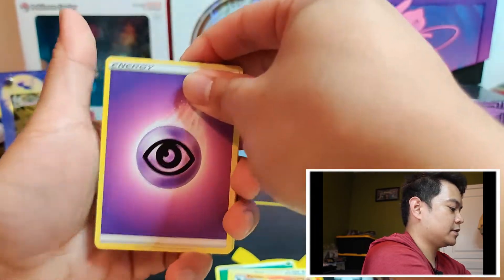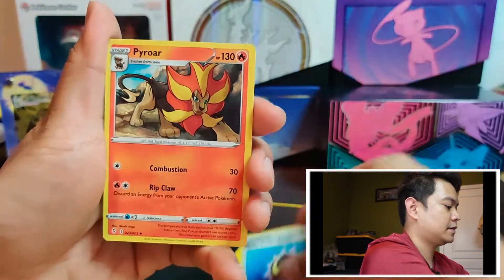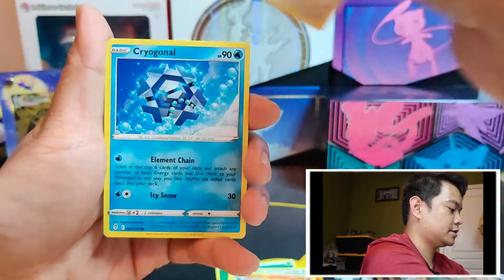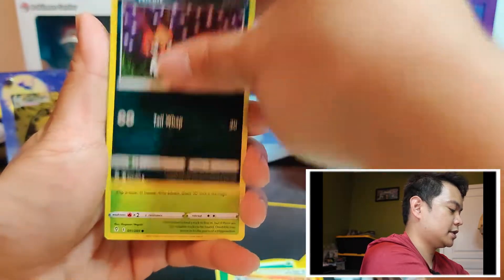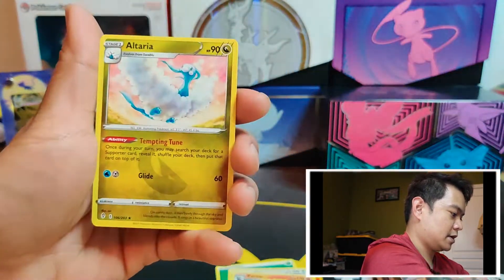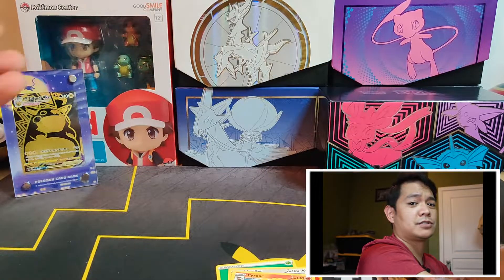Alright, pack number four — this marks the halfway point. We got Pyroar, Vigoroth, Litleo, Bibarel, Cryogonal, Nickit, Dwebble, Reverse Digging Gloves, and another Altaria. Just a rare so far for this one.